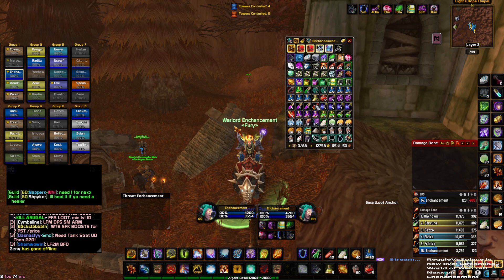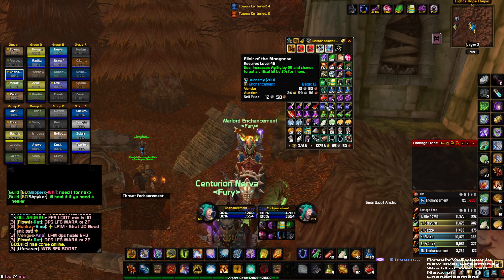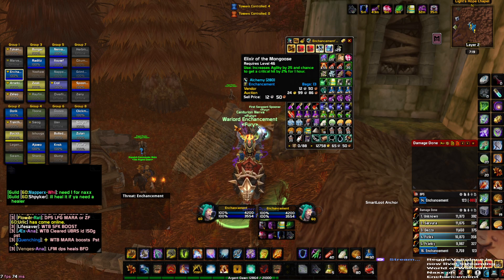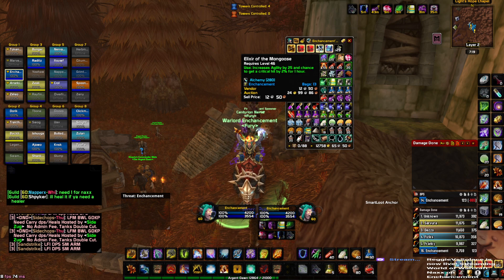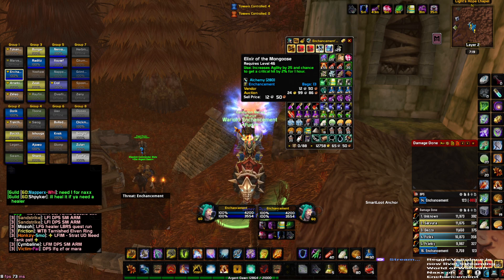You want to come in with your Mongoose potions. Mongoose is probably the best consumable you can ever have. If you look at the actual tooltip, you'll see that agility increases by 25, plus five, and you also get a two percent chance to crit for one hour. It's literally overpowered, so you definitely want to have your Mongooses ready to go.